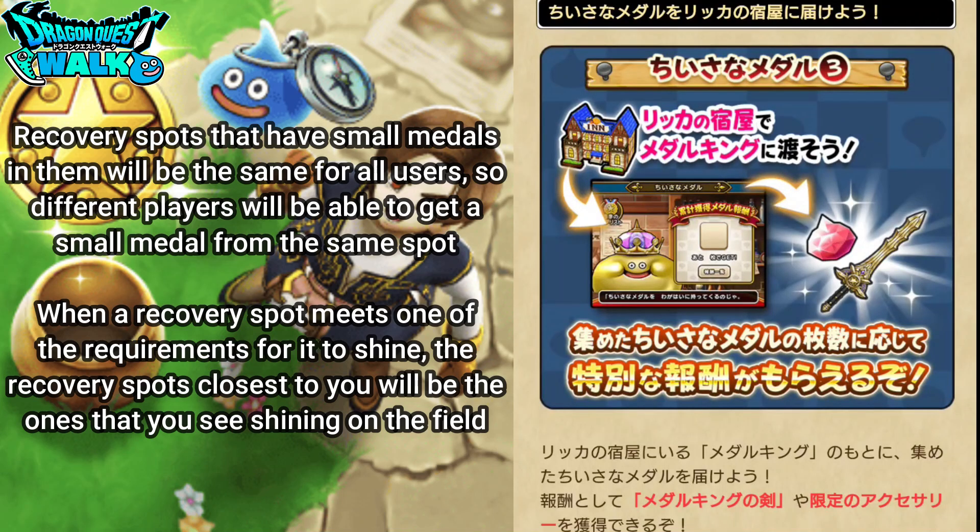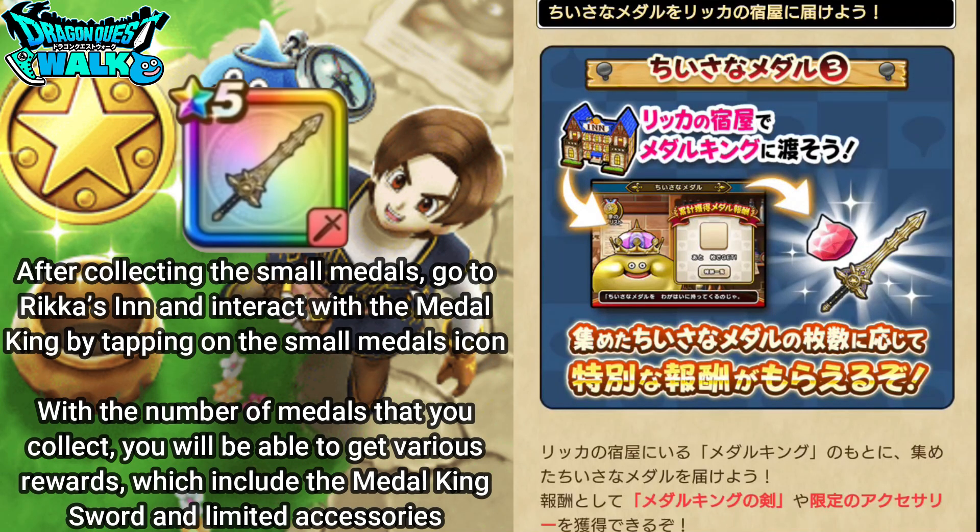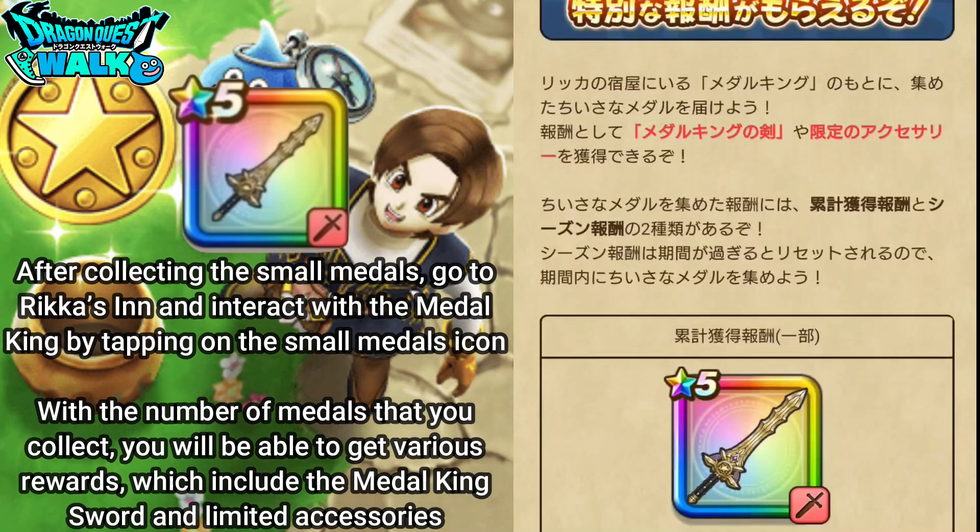After collecting the small metals, go to Rika's Inn and interact with the Metal King by tapping on the small medals icon.